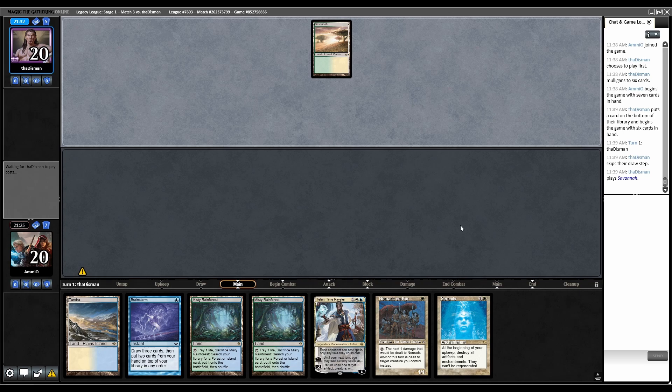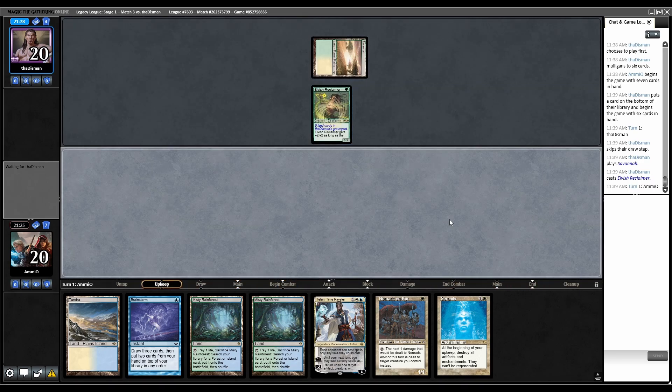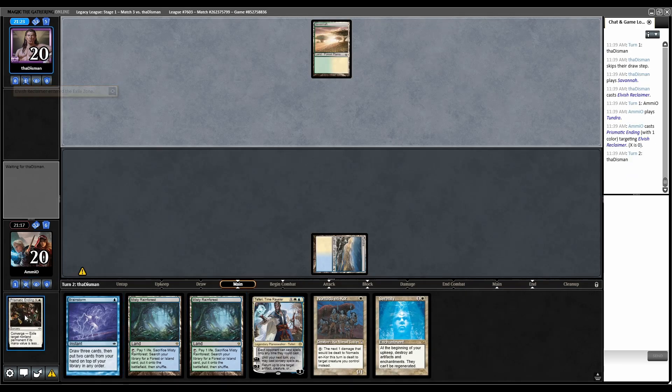Nomad and Serenity is a great thing here, and we have Brainstorm and Teferi. Keep — Savannah. Elvish Reclaimer — that's something worth Swordsing but I can Prismatic that. Prismatic this, back to them. That was a timely draw. Blast Zone, Sphere of Resistance.